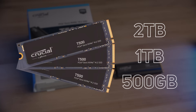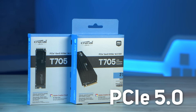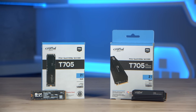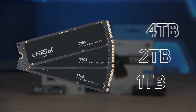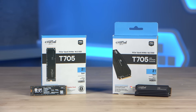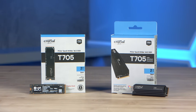Next up we've got the Crucial T705 PCIe 5 SSD. Again, this one is a two terabyte version but this time without a heat sink. Capacities are different to the T500 — these start at one terabyte and rise all the way up to a whopping four terabytes. You can also get these with a heat sink, although if you're going to be using it in a laptop, without the heat sink is a better option for compatibility.